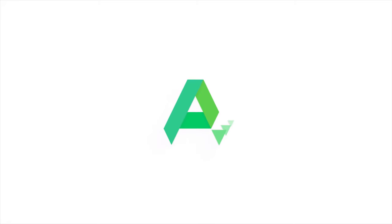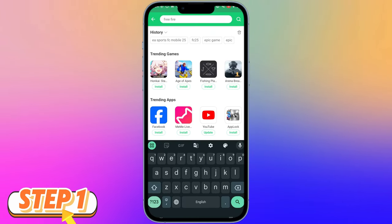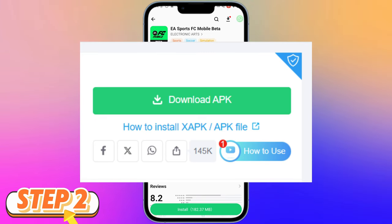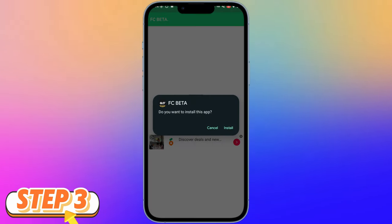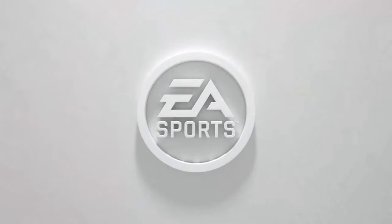Method 2: APK Pure. Step 1: Open APK Pure and search for EA Sports FC Mobile beta. APK Pure allows you to download apps and games without regional restrictions. Here, you'll find various versions available, including the latest stable version. Step 2: Click the Download APK button to get the file. Step 3: After the download, a pop-up will appear — click Install. Step 4: Once installed, open the app and start playing EA Sports FC Mobile beta right away.